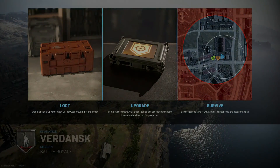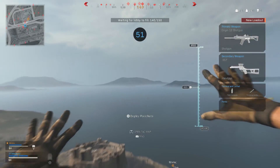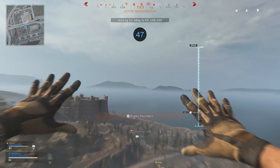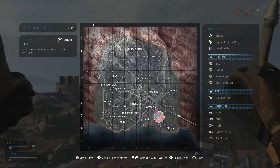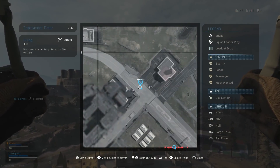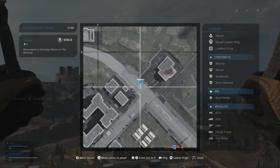Yo guys, what's going on? Zayce is here today with another video. In today's video, we are heading inside of the stadium on Warzone. Taking a look at our map, we are going to be heading to the stadium and going to the fire station right next to the stadium to grab the buggy and the truck.